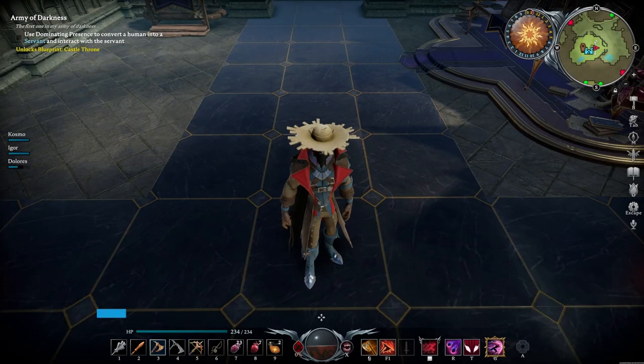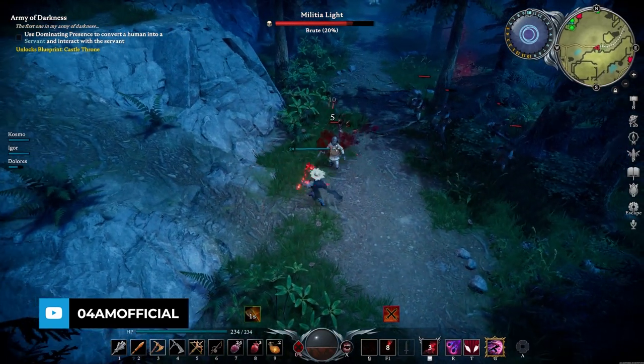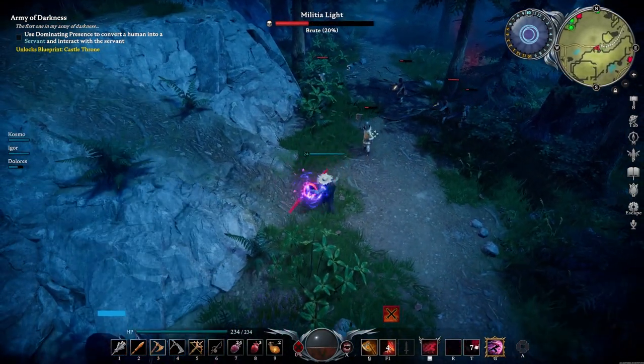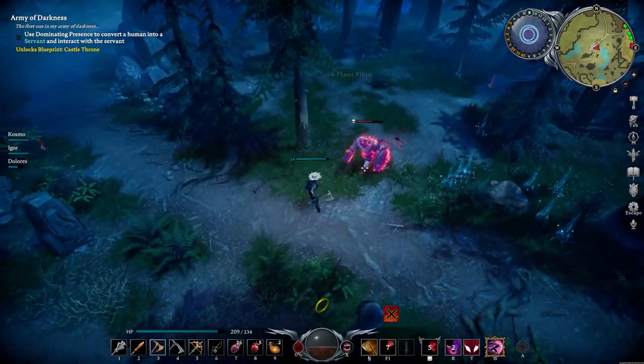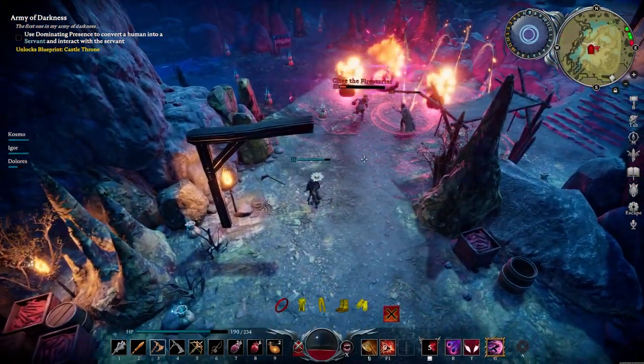Hey, what's up guys, it's your man Foriam again with a new V Rising guide. Today I'm gonna show you my ultimate early game build which is gonna make it very easy to get through the Farbane Woods. All the boss encounters and camp farming is gonna be no problem for you. The great thing about it is that it doesn't have many requirements — it's very simple to set up.